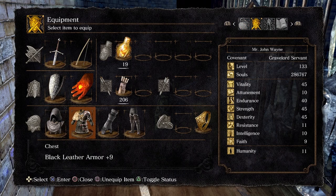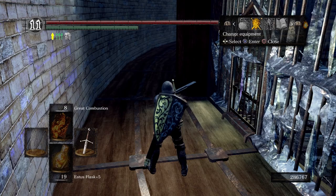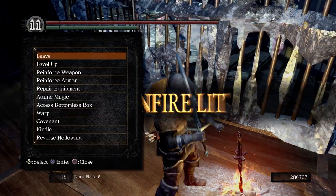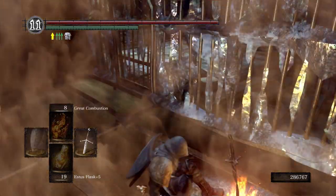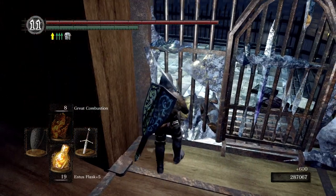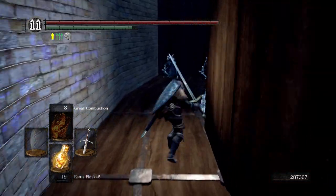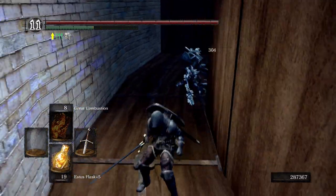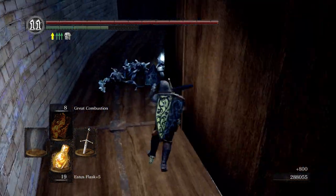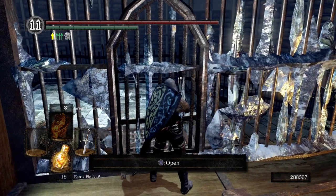Let's go ahead and put on our wolf ring again. We're going to light this bonfire and sit at it. Then we want to kill this serpent man to get the archive tower so key. You don't have to kill these guys — they're just going to respawn anyways. I just like killing them. Right here we're going to get a cutscene as soon as we go through this door.